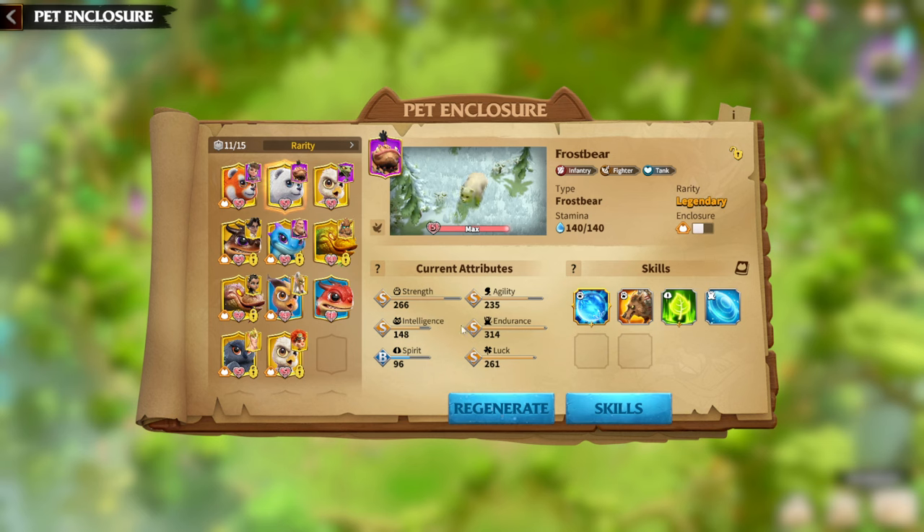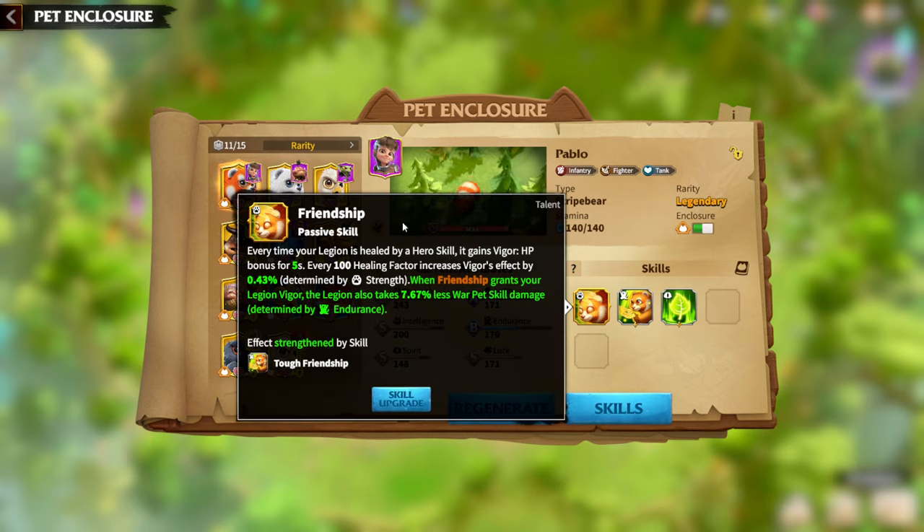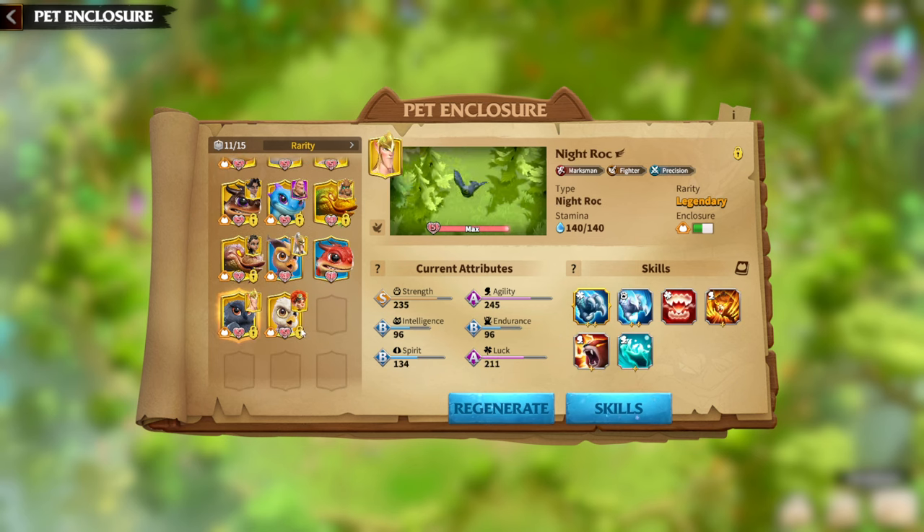Frostbear has amazing current attributes and the main Frost Armor is at 1-star, but since I'm not playing with Madeline, I don't focus too much on it. Regarding my Stripe Bear — I'm keeping it because this Warped looks like my cat named Pablo, who is also my avatar on YouTube and in-game, and I even changed the name to match him.